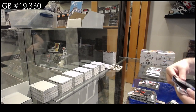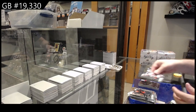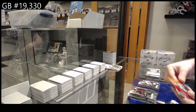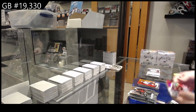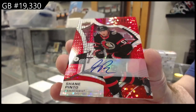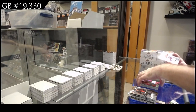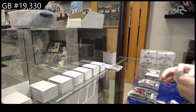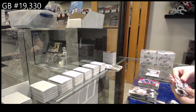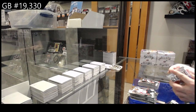Black rainbow rookie Spencer Knight, quartz of Zegras for the Ducks, and a Thompson for the Devils rookie. We've got a Barry Boulet for Tampa, Pinto red rainbow rookie auto for Ottawa — Shane Pinto — and Caufield a rookie for Montreal. We've got a red rainbow of Boeser for Vancouver, iced out of Caufield for Montreal, Drysdale for the Ducks.